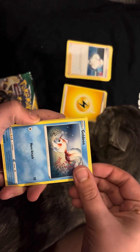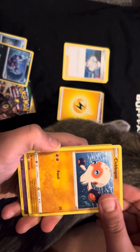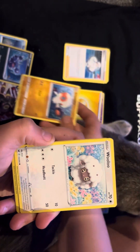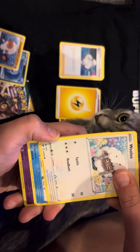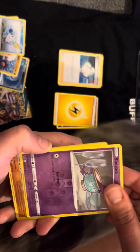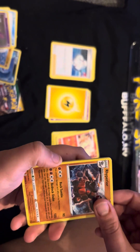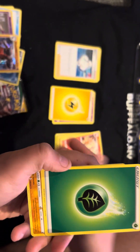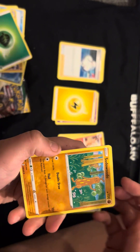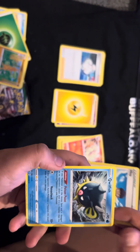Starting this Sword and Shield pack off with Goldeen, Squirtle, Cloppus. Sobble. Reverse Holo Cinccino — we got a holo, we actually got a holo! Energy, Sudowoodo, cool fish.